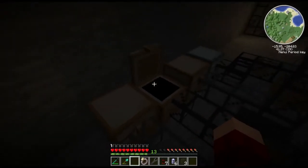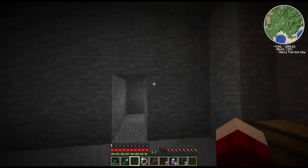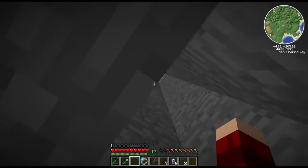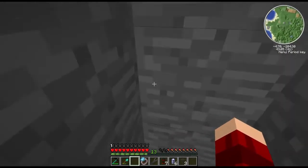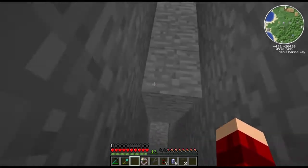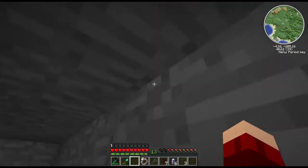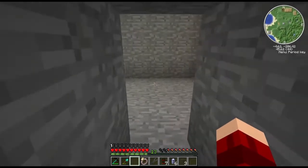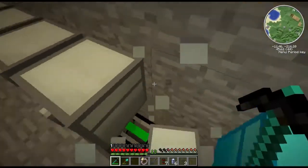All these weak tools we can just get rid of — we don't need them at all. Just turn them into EMC or something. I have a bunch of iron chests up here that aren't even being used, so I might as well just use them.